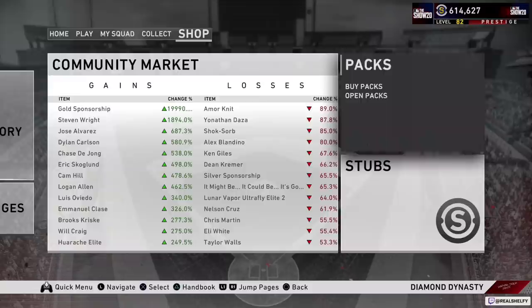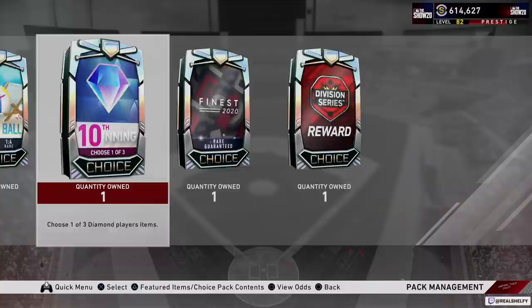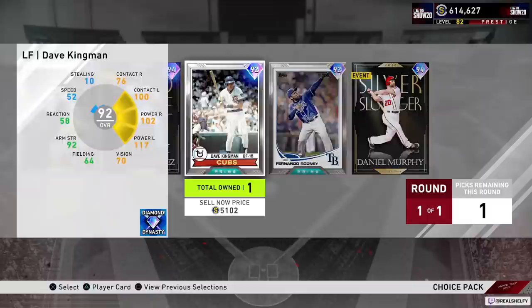Anytime you get packs — and trust me, MLB The Show is going to give you so many free packs — you want to go all the way to the right to the shop and go down to Open Packs. This is where all your packs are going to be. Look at this — we got 90-plus diamond studs. These are just free packs that I've gotten for playing. They just throw them at you for grinding. If you don't get anything good, you can just sell the stuff inside, get your stubs up, and then spend it on something else.